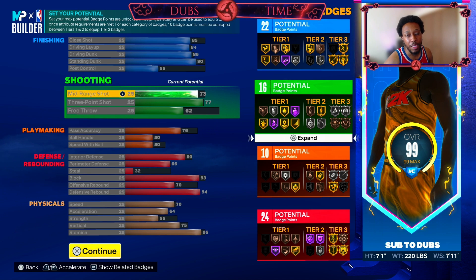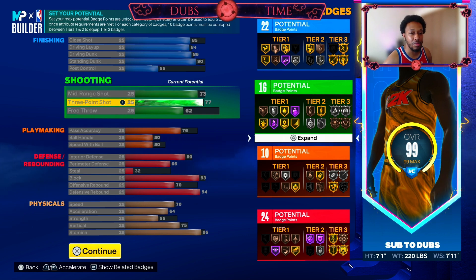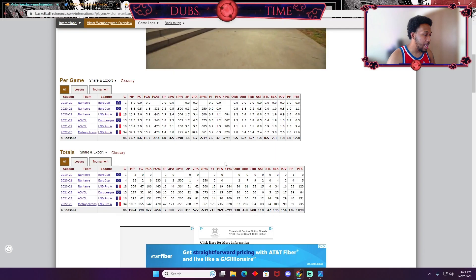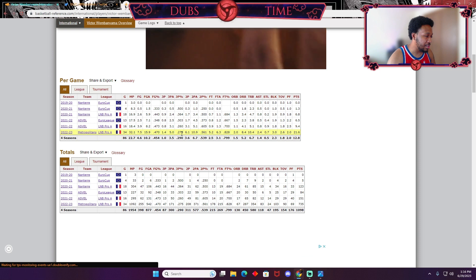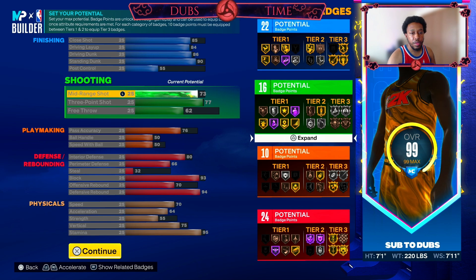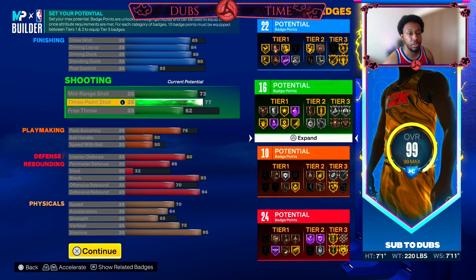Shooting wise, we're going to go with a 73 mid range. You're going to still get that gold mini magician, so you'll be able to shoot crazy midis. And for anybody who's like 'it's a 77 three ball, the shooting should be better' — I'm wondering if you've really been watching Victor, because Victor literally last season only shot 27% from three. That's not too hot. So the fact that I'm giving a 77 three ball is going to be perfect. You're literally going to have the best big man jumper in the game anyway.